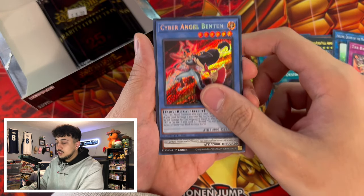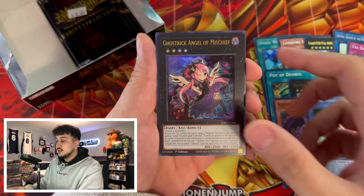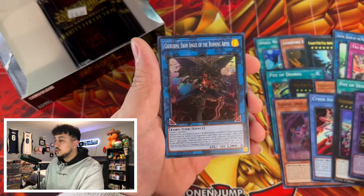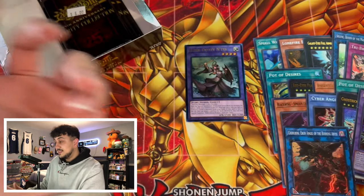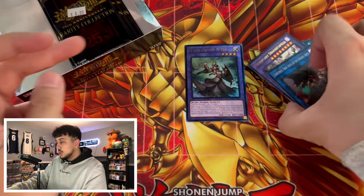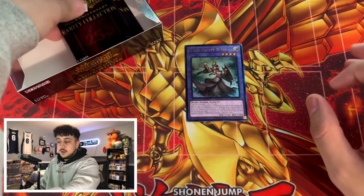So no luck on the QCRs just yet. We do have one Ultimate Rare. Let's see if we can pull a CR — Draco Steppelia as well as a Cherubini. Like I said, I bought these loose, there's no actual guaranteed odds. Maybe the QCRs were already pulled — you never really know, but I guess we'll find out.